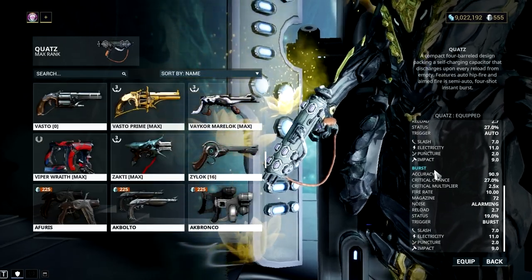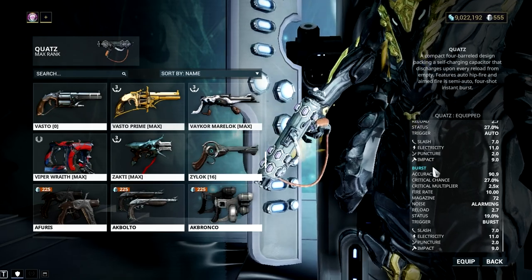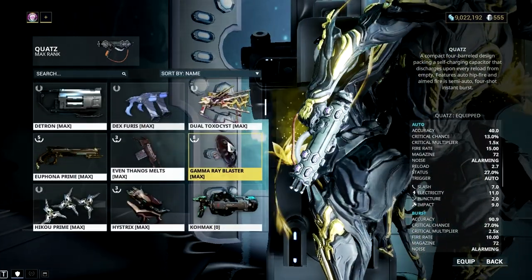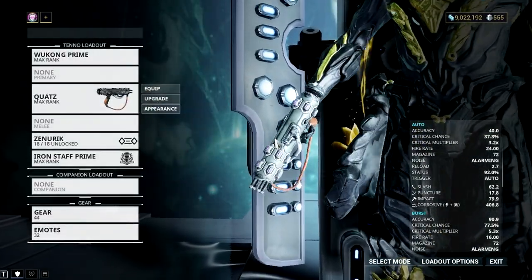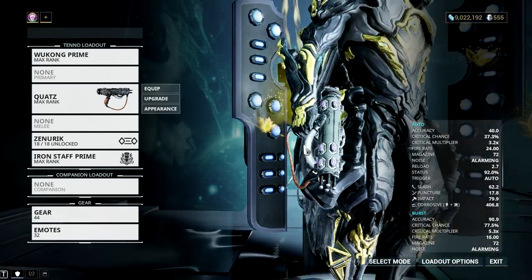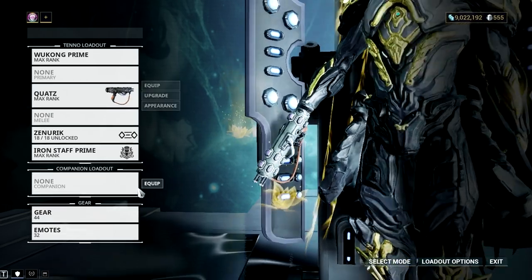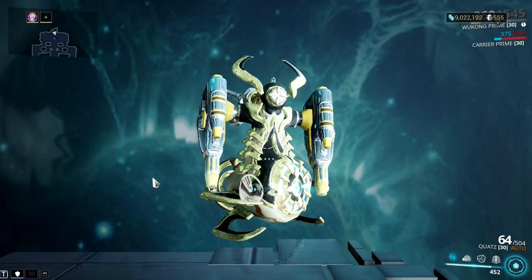Yes, it's really ammo inefficient, and when it comes to dealing with endgame enemies like those corrupted heavy gunners, you will most likely spend a lot of bullets just to take down a single enemy. Honestly, this weapon should have an innate ammo conversion feature to take care of its ammo economy. But at its current state, you should bring an ammo mutation mod or your trusty Carrier Prime with the ammo conversion mod to take care of this gun's ammo problems.